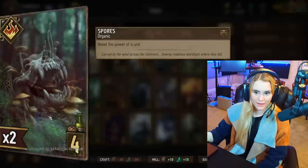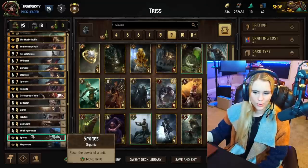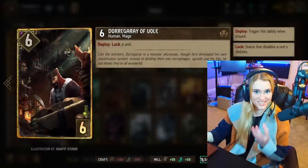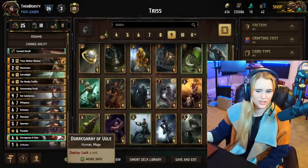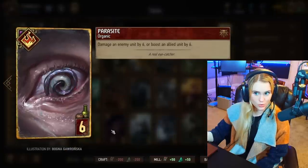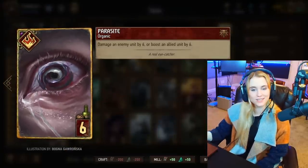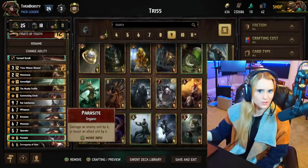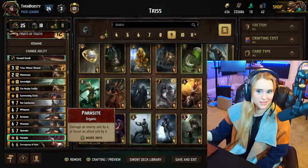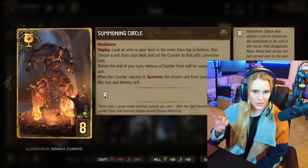We have Spores to reset a unit's power, which we'll definitely need in the current meta. We also have Dark Array — this will lock a unit so it stops doing what it's currently doing, which you want to use on engines that are getting out of hand. We also have Parasite — this will damage an enemy unit by six or boost one of your own cards by six. Normally we'd use it on an enemy unit if necessary, but it's completely up to you.